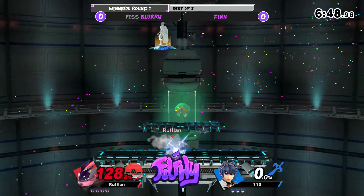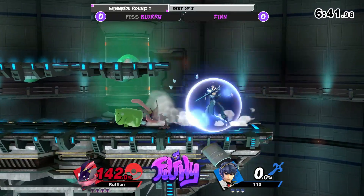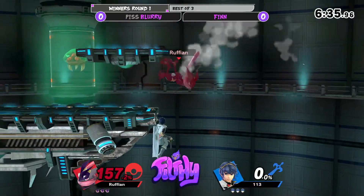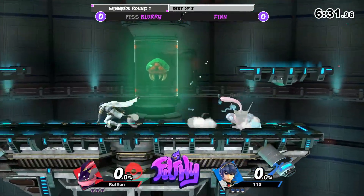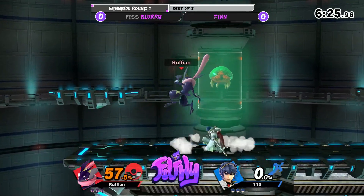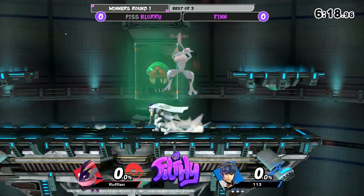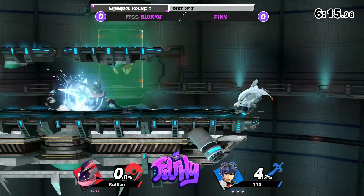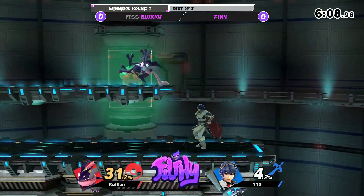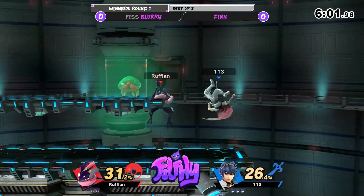Blurra is telling me about the down B — he can teleport to the doll. I don't really know how risky he is in this game. Finn is very straightforward. I wonder if Blurra is just holding him. He's obviously a very straightforward character compared to Greninja, who has some tricks that are different. I don't know if Finn's fought against Greninja before, but he's doing alright at the moment.